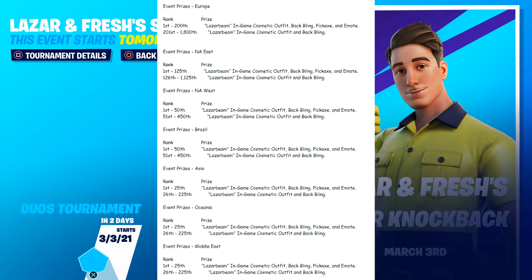There are two sets of rewards per region. In Europe, the top 200 duos get the entire LazerBeam bundle - skin, back bling, pickaxe, and emote. Places 201 through 1800 get just the skin and back bling. In NA East, only the top 125 teams get the entire bundle, and the top 1125 teams get the skin and back bling. So you need to place at least top 1125 in NA East to earn any reward.